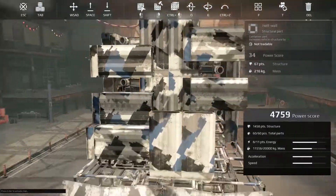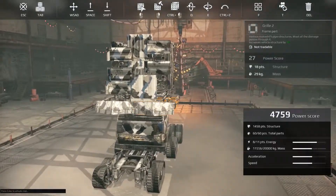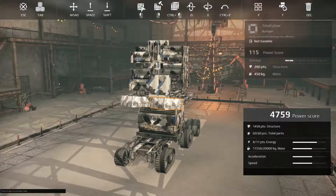Hey guys, today we're going to be looking at the junkyard tower. It's literally a pile of junk that I just put together. I had a couple of extra pyre launches, so I really wanted to see what fall was like. I built a larger version of the missile stug and it was far too slow and unmaneuverable, so I just put this together to have a quick look. I thought the extra height might stop the missiles from hitting the dirt. We'll see how it goes.